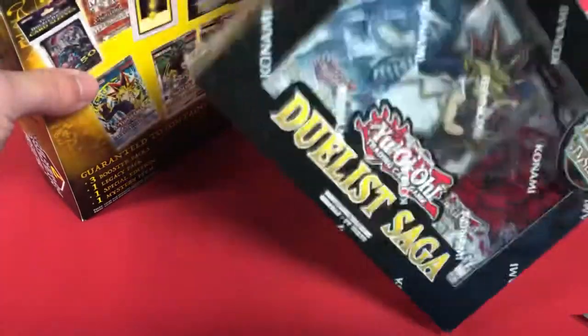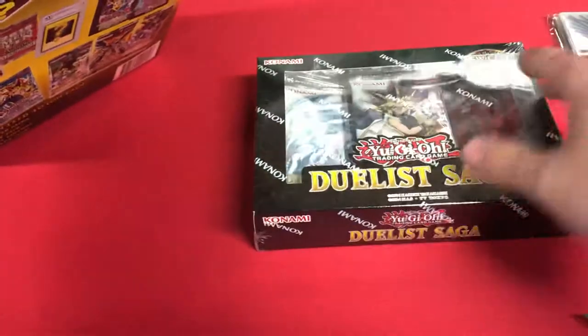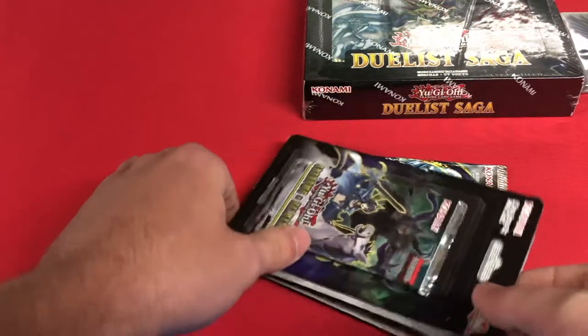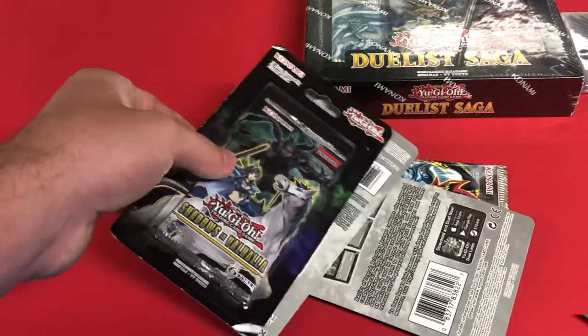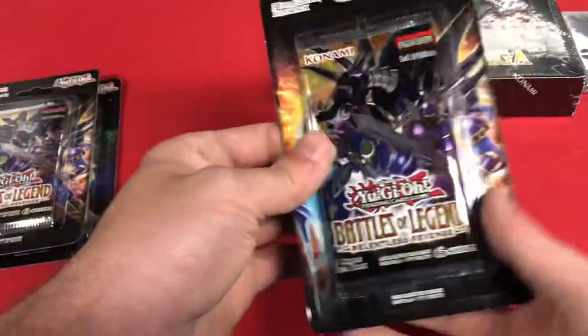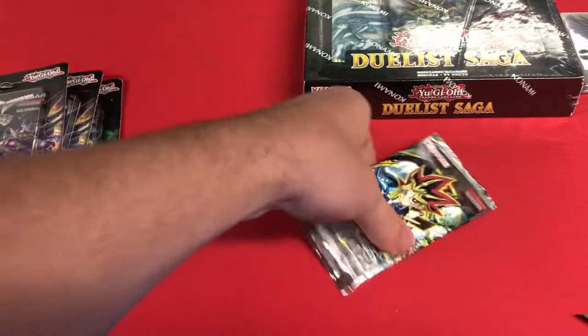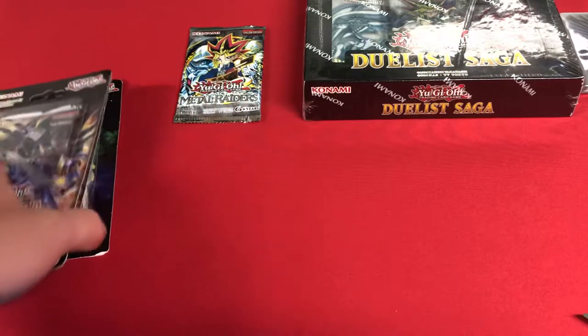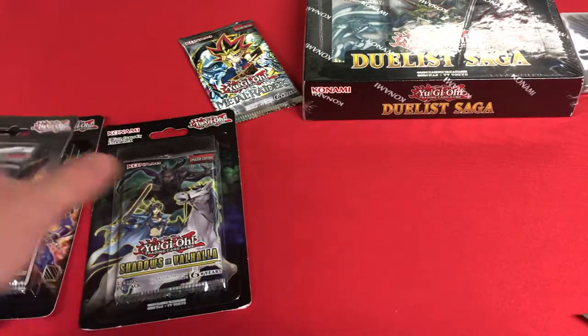So we got some cool sleeves. I can see we got Duelist Saga — push that off to the side. Looking in here we do have a couple packs. Pulling them out — that's everything in that box. So we've got Shadows in Valhalla, Battles of Legend Relentless Revenge, and we got a Metal Raiders pack which we can open up too. Set that off to the side.